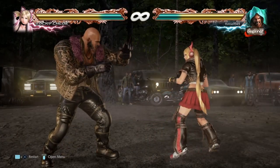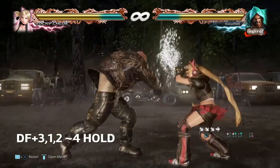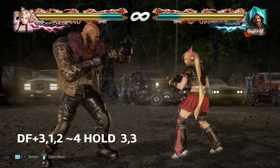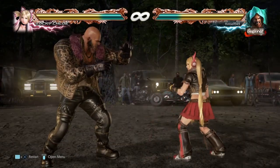Now the way to overcome this is using 4. What we do is df3-1-2, tilde 4, and then hold it in. Now since there's no 4 command, nothing comes out. But what it allows us to do is buff the cancel. So what we do is hit 3 twice, and the game will interpret this as 3 plus 4 for you.